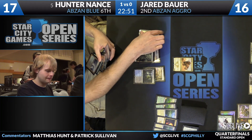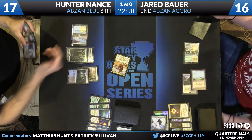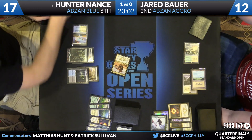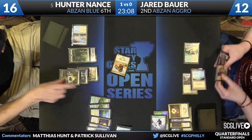No play from Bauer. Hunter goes to attack — Jared tried to Abzan Charm the Rhino so that no raided Wingmate Roc happened, but despite finding the right play, it's just not going to work out for Jared. Stubborn Denial takes care of the Abzan Charm. Jared's gonna get hit for four and Hunter is going to let the threats keep on coming.